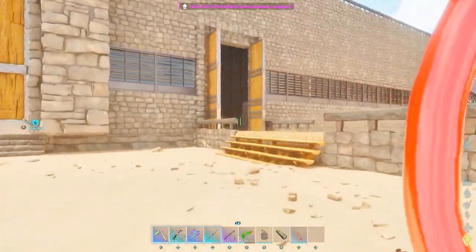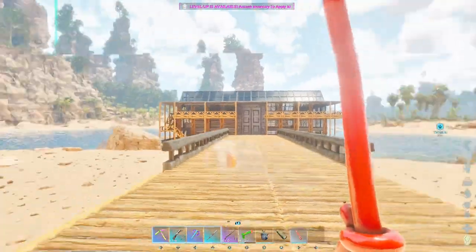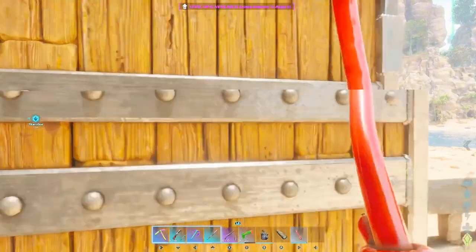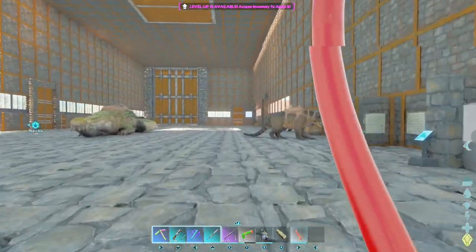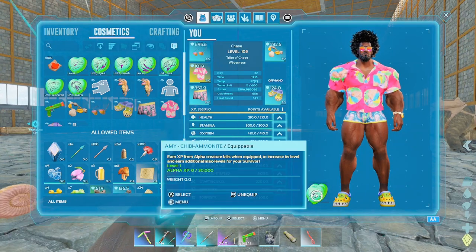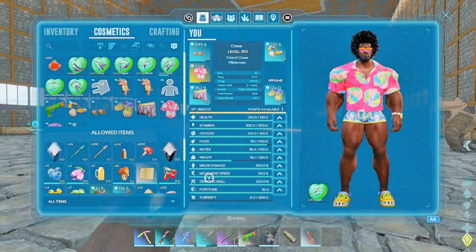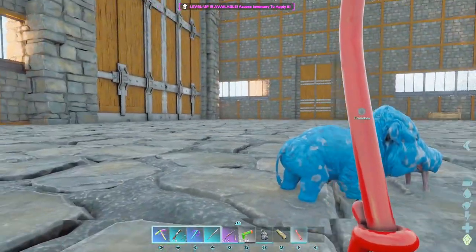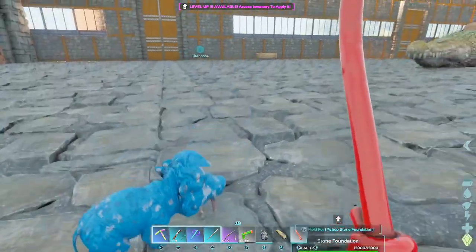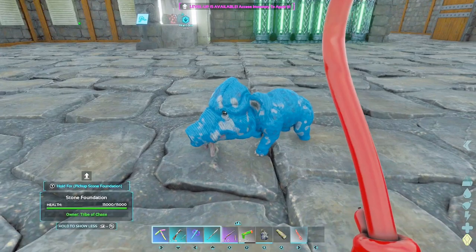Let's get back inside. Those navasaurs are a pain in the butt — they're everywhere. The next chibi is the pheomia, the one we just made. Let's name it 'Piglet,' because I'm a Winnie the Pooh fan. Oh my goodness, this thing is adorable. I think the pheomia is my favorite now.